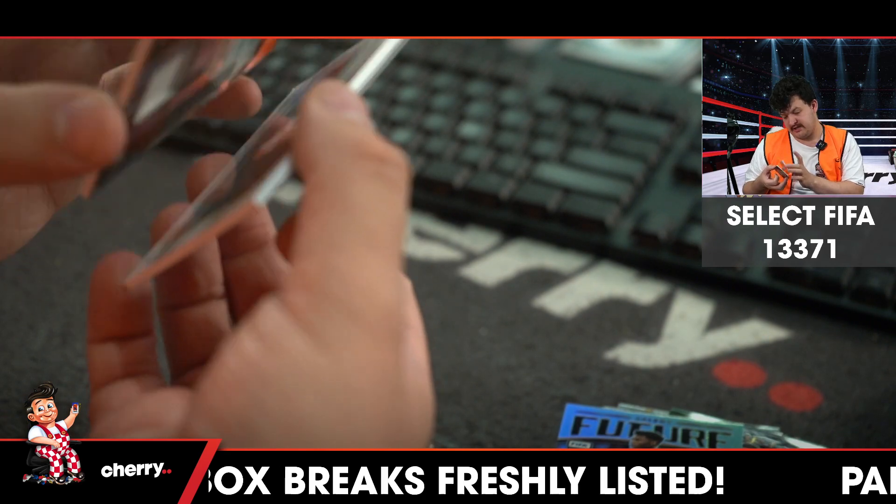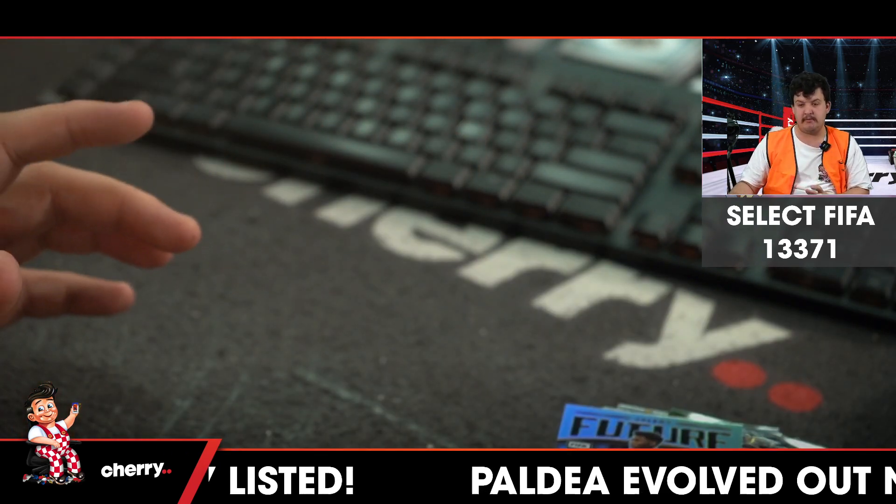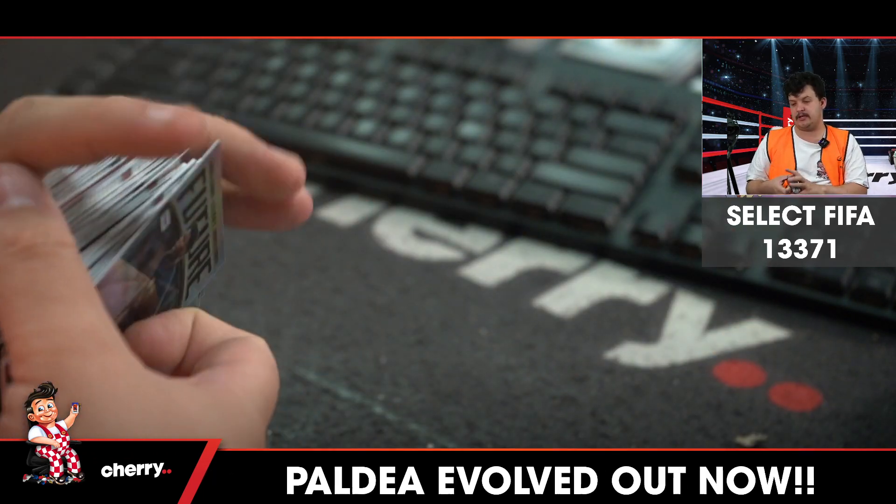Player-worn for Lataro Martínez. And Milinkovic-Savic is also player-worn. So we're going to be putting the player-worn stuff back. Select Fever, 1-3-3-7-1.